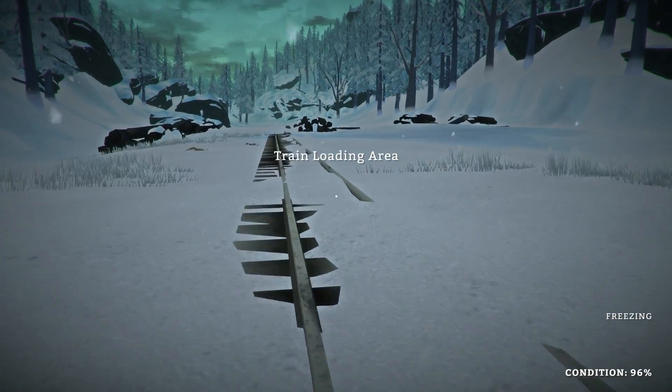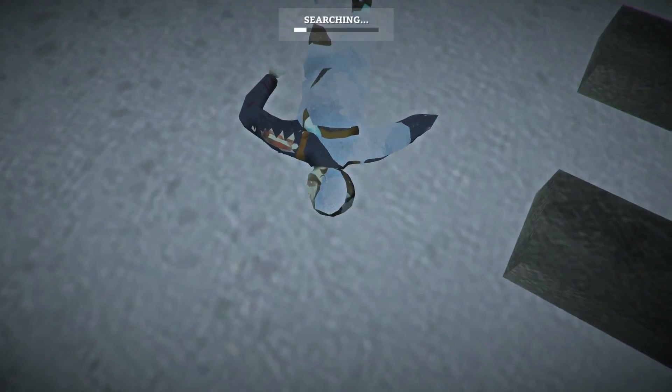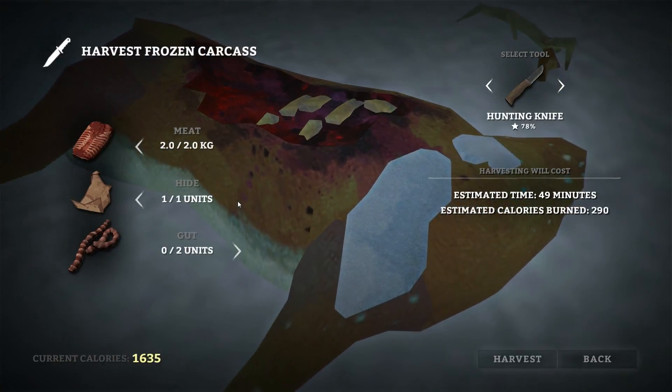We're at the train loading area. If I remember correctly up here a little ways, there should be some derailed — what have we here? We've got a soda. Could really use some clothes.